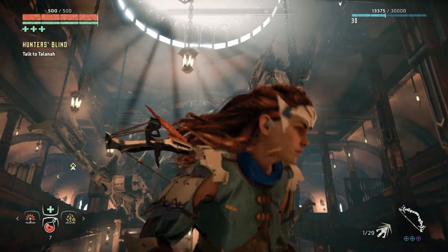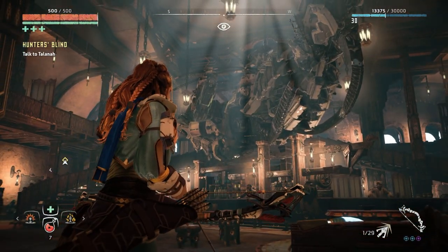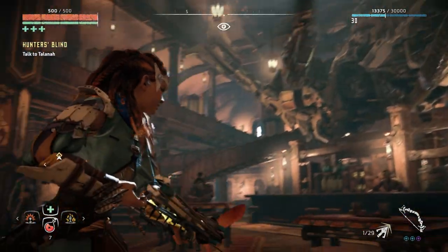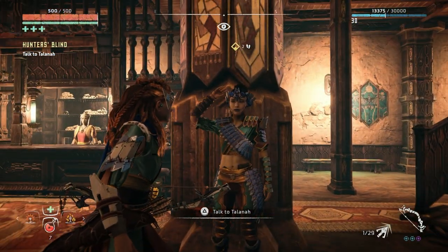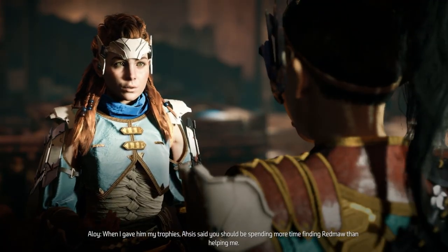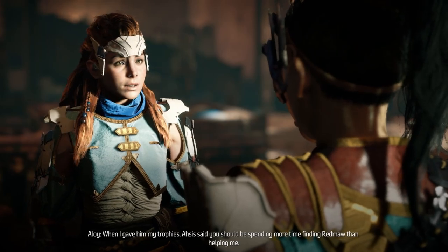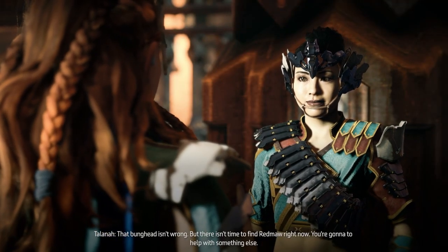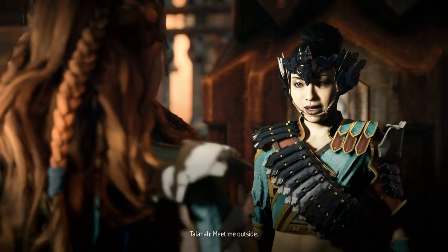We're at the Hunter's Lodge. Check out that Thunder Jaw - it looks really intimidating, I don't even know how we're going to fight one of those. We'll cross that bridge when we come to it. Talana is kind of cute. She says Asis told her she should be spending more time finding Red Maw than helping him, but she says there isn't time for Red Maw right now.